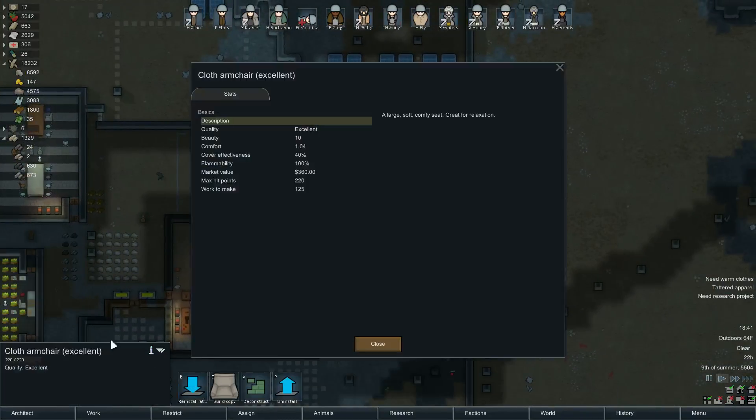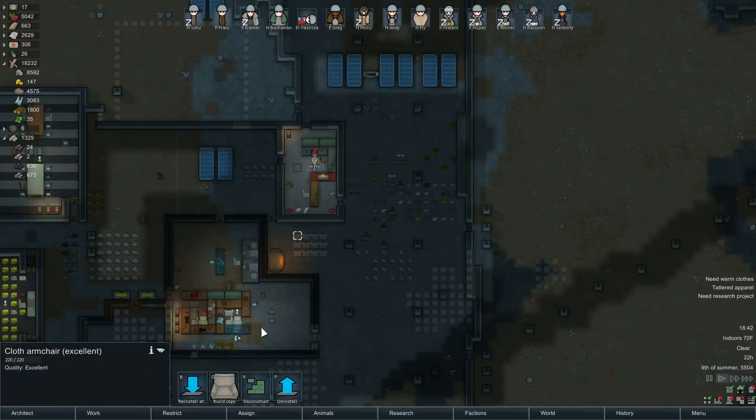I wonder what these armchairs are worth — cloth armchair, $360. So I'll probably get about $150 if I try to sell it. All right, let's start getting rid of some of these lousy stools. That one is normal, we're going to uninstall. Superior, that's fine. Let me get rid of the good ones. I'll probably start getting rid of some superiors as well. Let's go ahead and put you... I guess nowhere has cleared up yet.